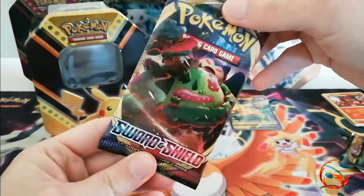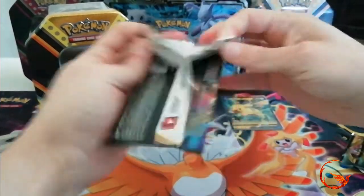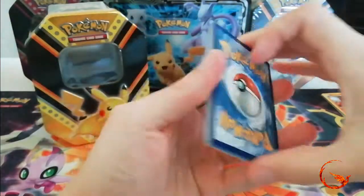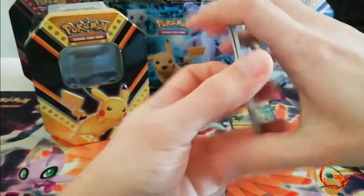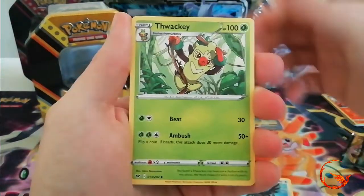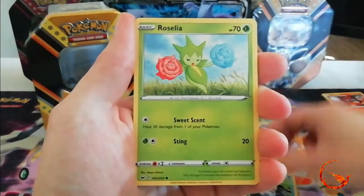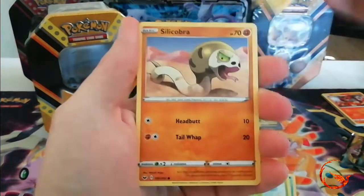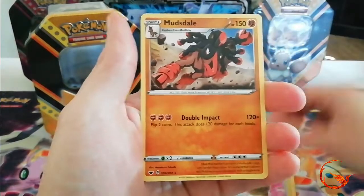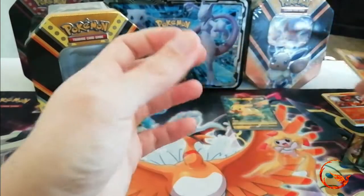Now we have our Sword and Shield base set pack. From this one we get: Corviknight, Fwacky, Pokemon Catcher, Ferroseed, Goldeen, Roselia, Joltik, Silicobra, a reverse holo Sitrus Berry, and the rare is a non-holo Mudsdale. So far we are zero for two on good pulls from the packs.